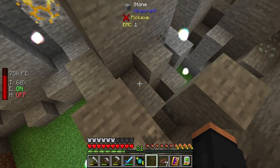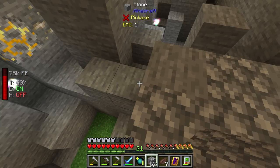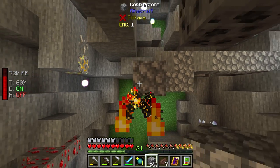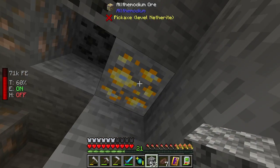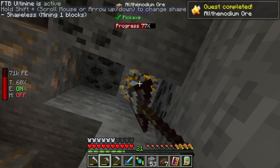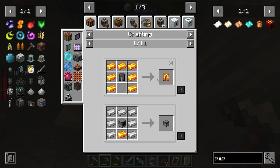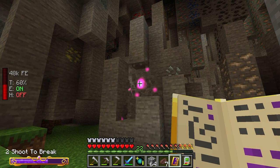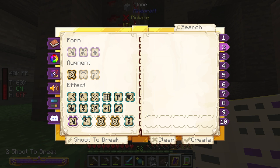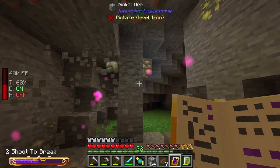I left myself a path back to where the all-the-modium was — right here. Let's crawl up and break it. It is an incredibly difficult thing to break. We got two all-the-modium ore and this gets smelted into all-the-modium ingots, which allows us to make things like dark matter. Wandering the area, I changed my projectile spell to AoE — mines in a 3x3 — and found even more all-the-modium.